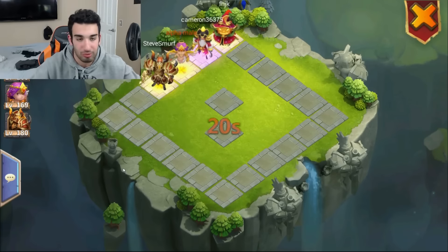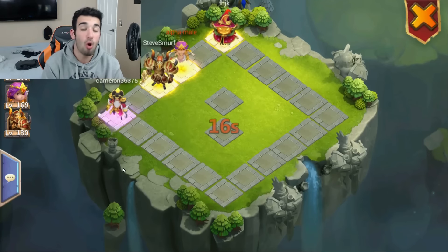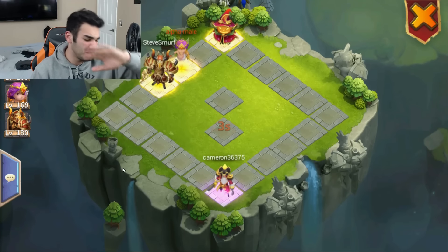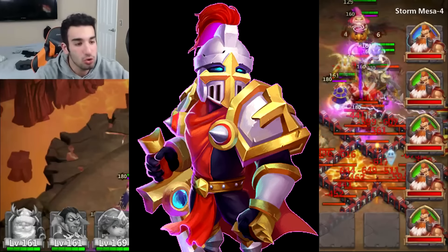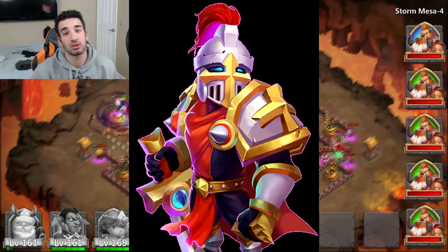Basically what we're doing is we're not looking at any evolution, because all the evolutions are different — that's a new feature in the game. All I want to do is get a hero like, for example, let's get Paladin up on the screen. This is what Paladin looked like before, when Castle Clash first started. Now after updates, this is what Paladin looks like.